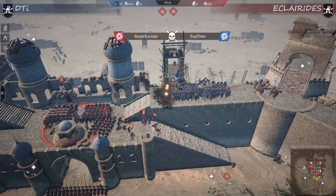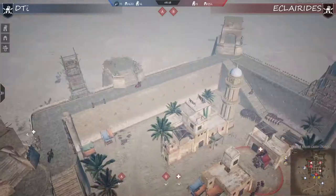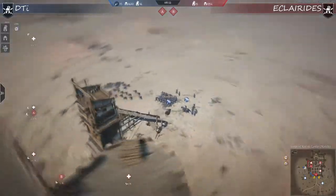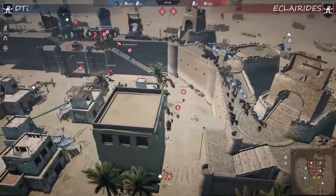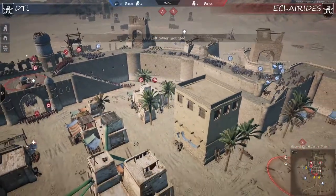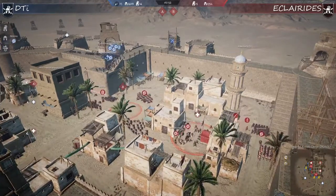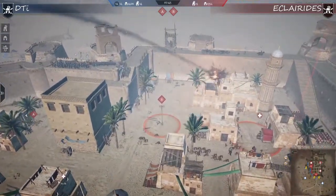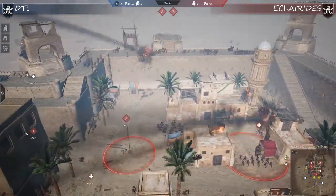DTI is pushing in and taking the space. In the meantime on the back end, Clarides is prepared for the push - and the push is coming, with a few units heading to the back tower. The whole DTI team is running to pressure the back point. This is something we've seen in pretty much every game. I guess most teams when preparing came to similar high-level conclusions, but the executions differ from team to team - that's nice to see.